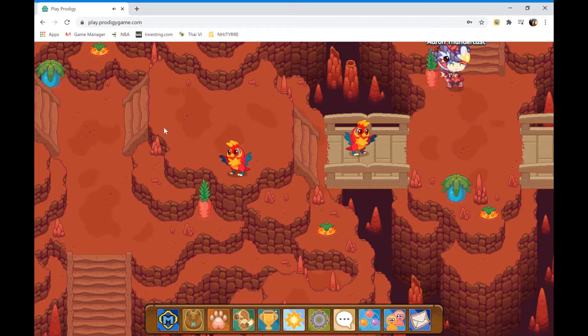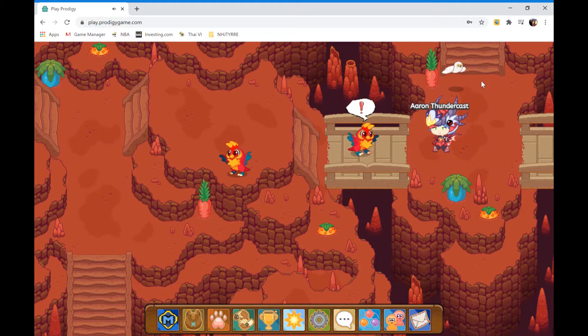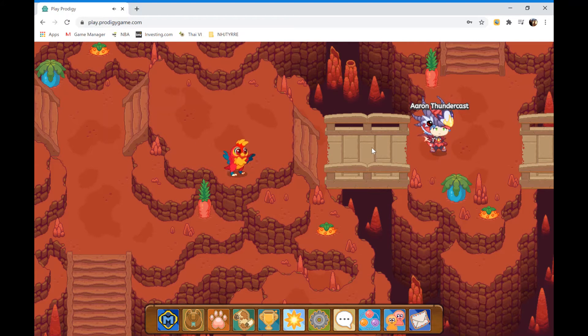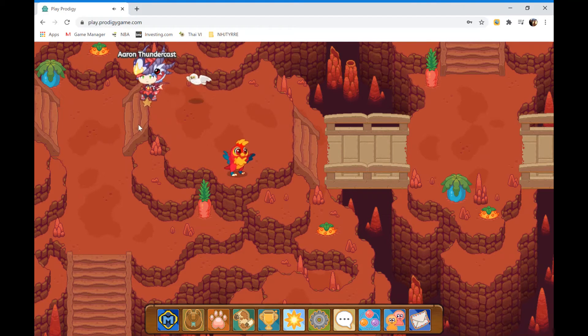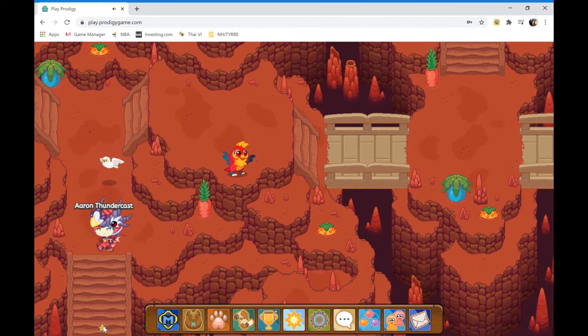We have to head this way but we have an Ashlet in our way so I have to battle it. I'll be back. Now let's continue up. We don't need to battle this Ashlet because I can dodge it. Let's head down freely now.